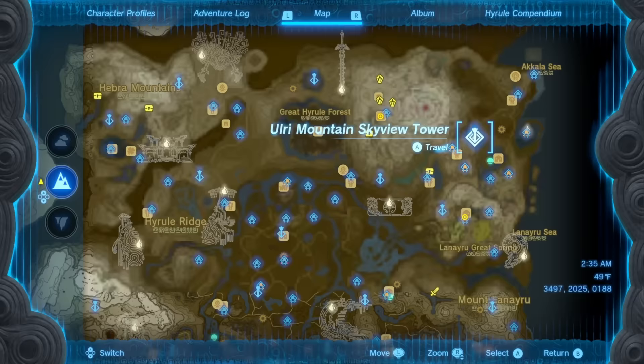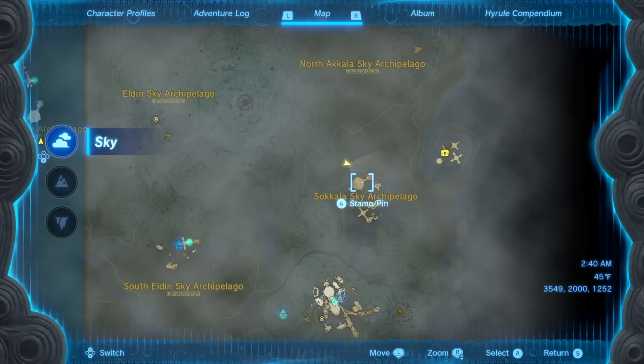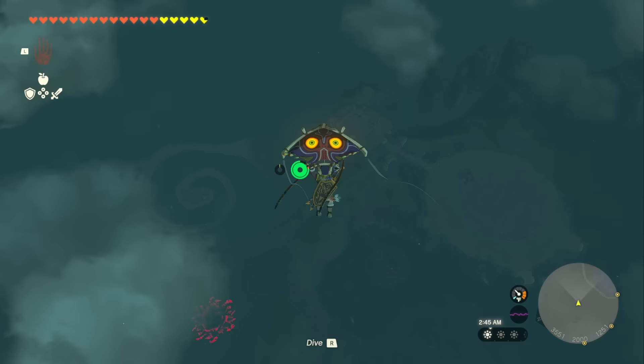We're going to head northeast of central Hyrule to the Ulri Mountain Skyview Tower. Once you launch yourself out, make sure to hit your glider as quickly as possible — we want to land on the island just next to it. If you open your map, it's the Sokala Sky Archipelago, and we want to land right here so we don't have to fight that construct over there.